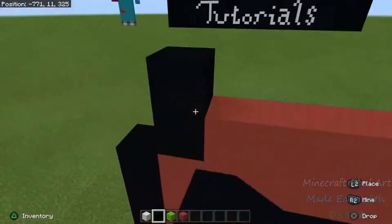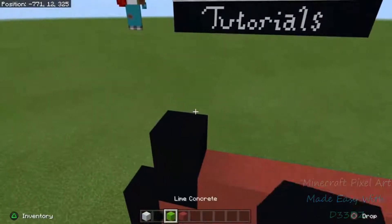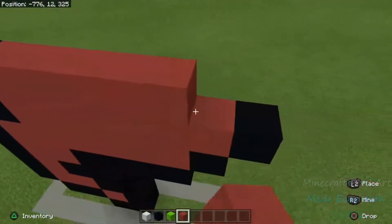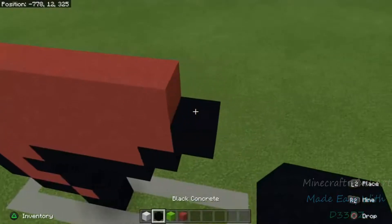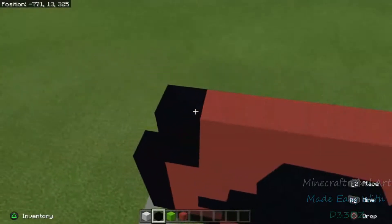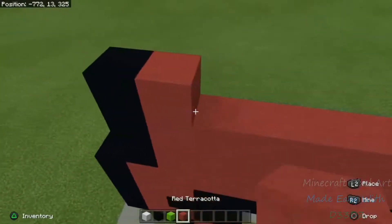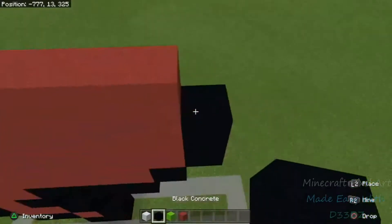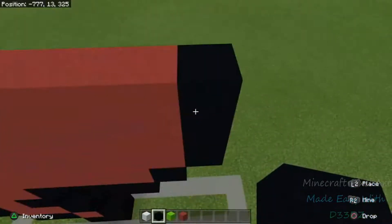Next line up — go right above the red, stagger up one, still a black concrete — throw six reds: one, two, three, four, five, and six, then throw a black concrete right behind that. Go another space up — above the black, go black, then six reds: one, two, three, four, five, and six, then a black concrete behind that. Next line up, do the same thing — black concrete, six reds: one through six, then another black concrete.